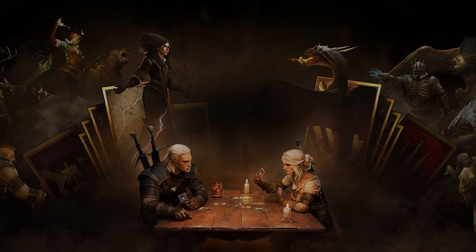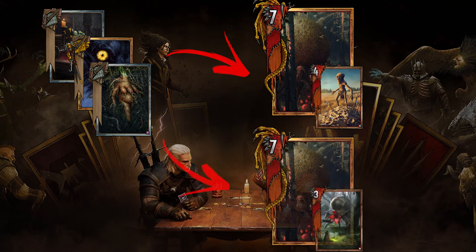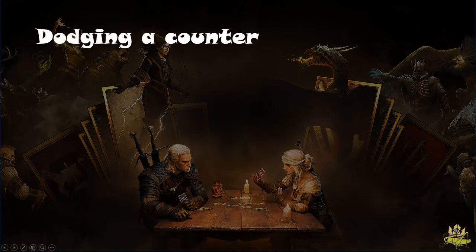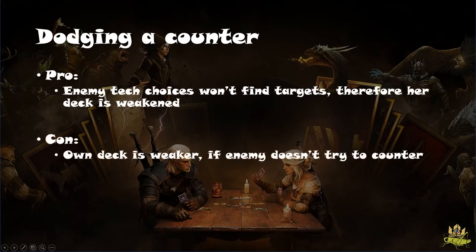The second strategy is dodging a counter — it is basically the counter strategy to what we just explained. In the case above, if an enemy techs actively against Necker Consume, you could bring Swarm Consume or Arthas Queen with a totally different deck behind it to make their tech choices less efficient. The benefit is that the enemy has weakened their decks by tech choices which don't hit you hard anymore, but the downside is that if your opponent just plays a very strong autonomous deck, you may have a disadvantage.